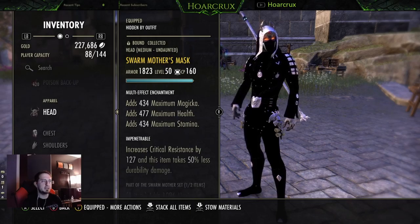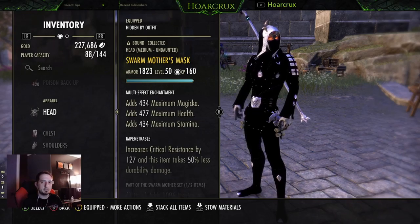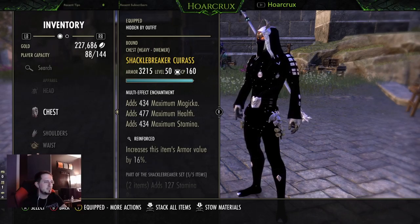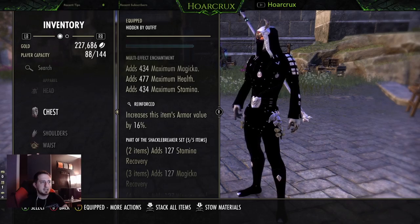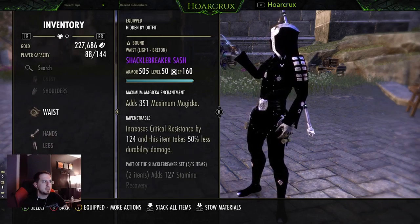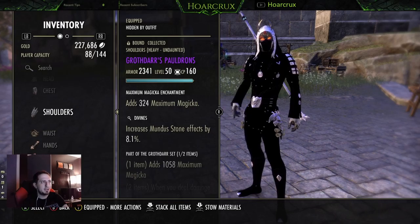When it comes to armor sets, running three heavy, three light, and one medium. If you are higher CP than me — I'm only at about 870 — if you're closer to 1200 CP you can get away with running five light, one medium, one heavy to maximize your Undaunted. The reason I'm running three heavy is because I have a lower health pool than most people, so it's important for me to not get one-tapped and have as much health as possible. Running Reinforced on the heavy pieces if you can.